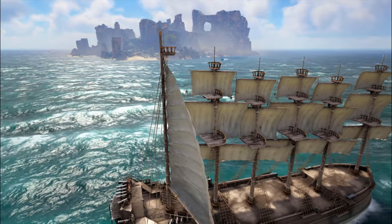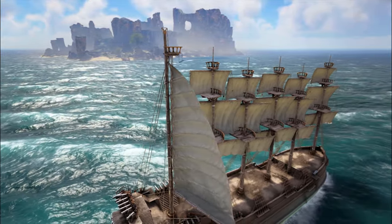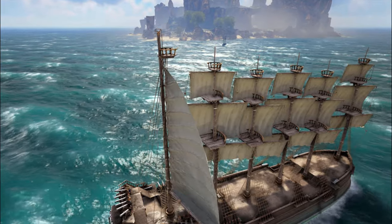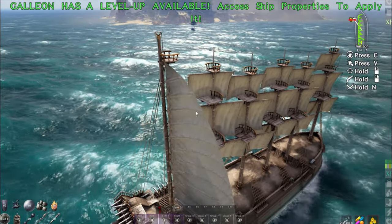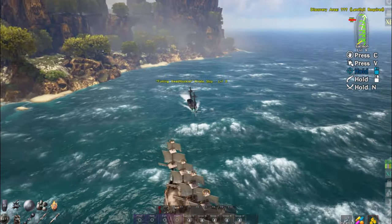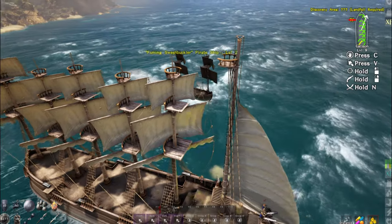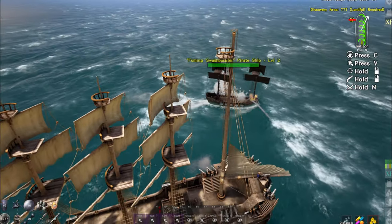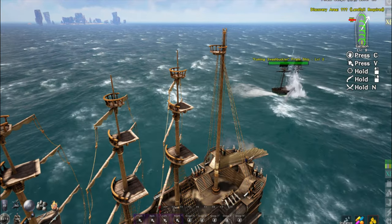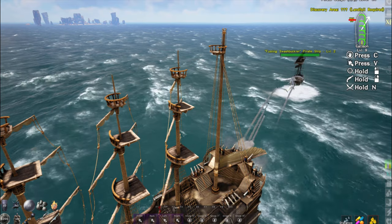We found one — looks like a little schooner, too big to be a sloop. Not really sure what to expect with this one. I put it in sturdiness, don't want to be sinking. Locked on, ready to go. Oh, he's only level 2. Wait a minute — my cannons aren't doing anything? Why am I not doing any damage to this little ship? The fuming swashbuckler — like the invincible swashbuckler.